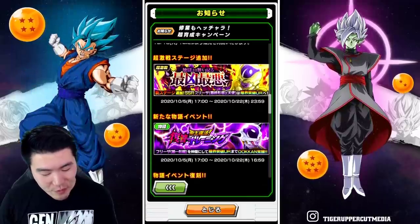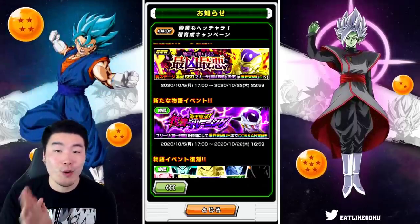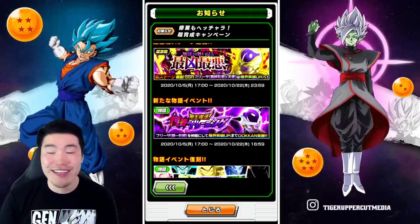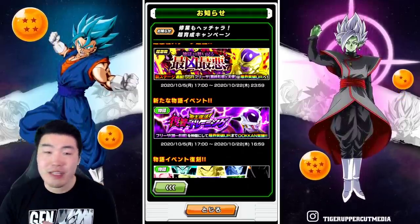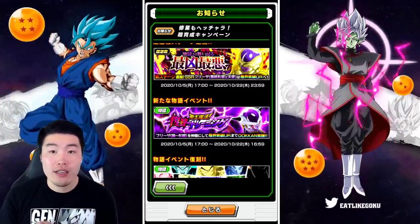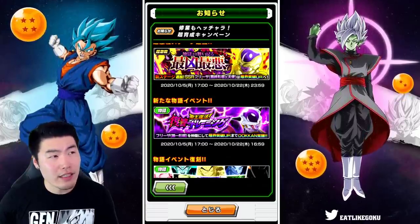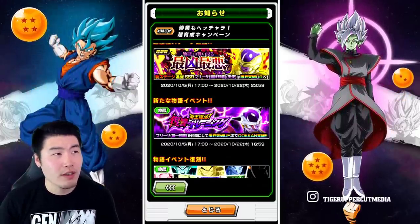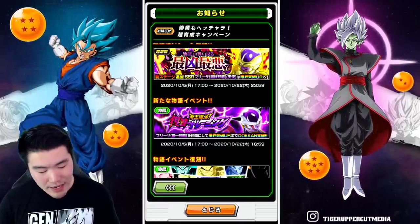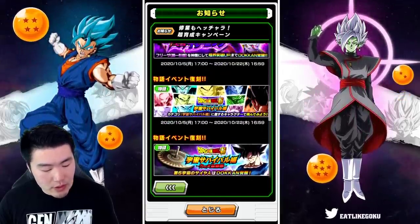We have the token event for the Angel Final Form Frieza, and we have the new story event where you can farm a free-to-play Golden Frieza and Sorbet. This unit is actually very good — doing decent damage, some really good tanking especially after falling below 50 HP, and I think also stunning enemies. When I first saw it I was like, that's a really solid card.